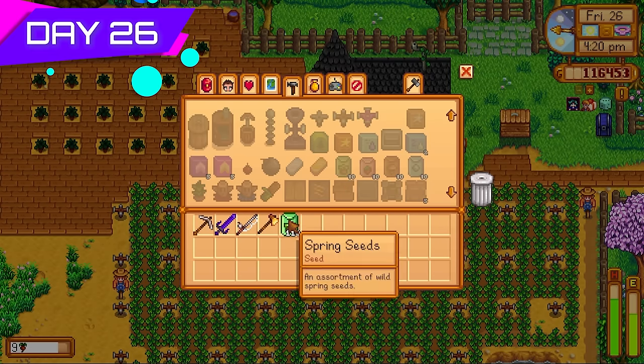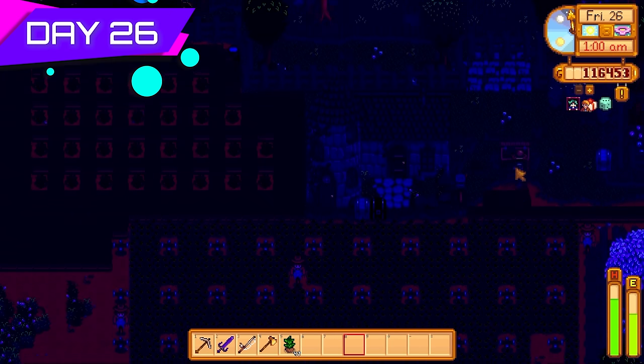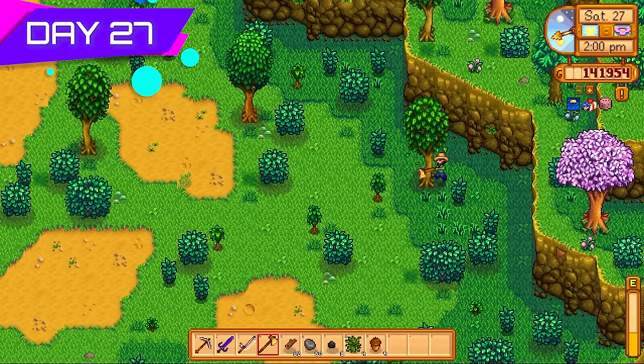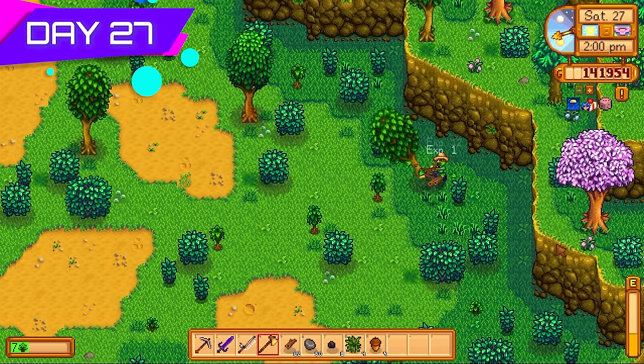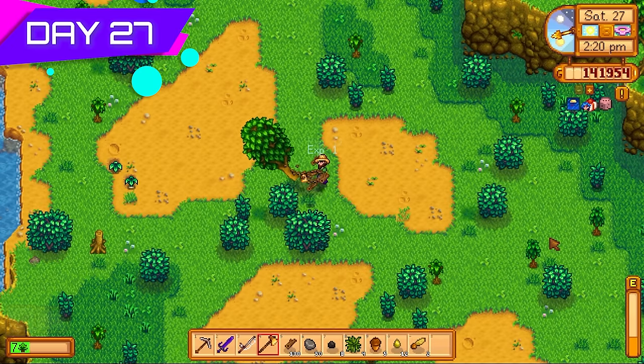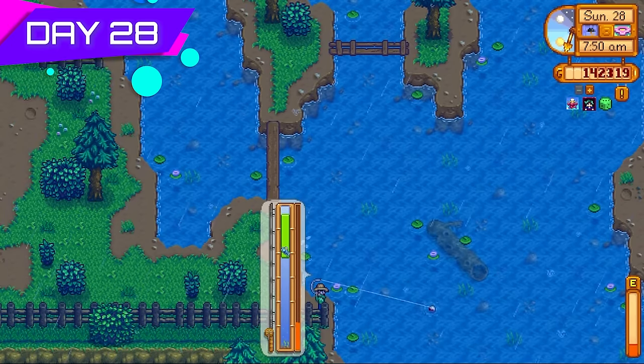Made more spring wild seeds — going to hold on to those and convert them into tea saplings. If I planted them now they'd be wasted since there wouldn't be enough time to grow before summer hits. Spent a huge portion of the day cutting down trees because I needed wood to make tea saplings.